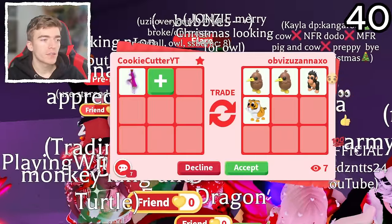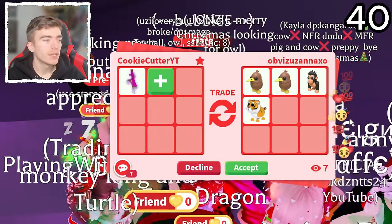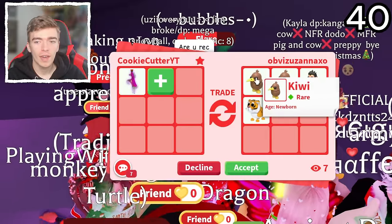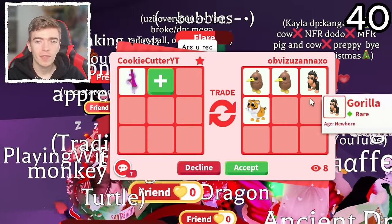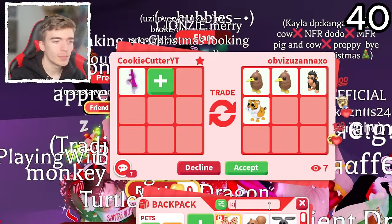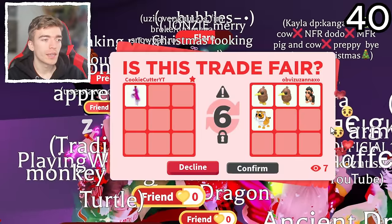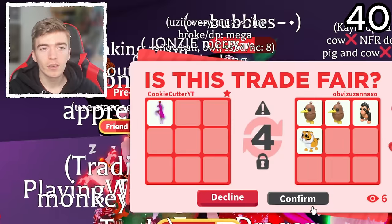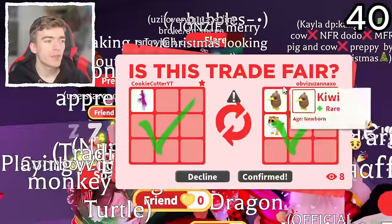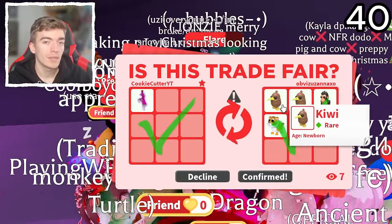I'm not sure if this is a good trade, but there's a bunch of people reacting saying that this is a good trade — they're all giving me thumbs ups. This is probably a bad deal. Why would I want four rares? I don't know what a Kiwi is worth. I mean I have one Kiwi, and the fact that all of these people are like shocked-face — is that good? I don't know, I'm going to accept it. Everyone's doing all the shock face emojis. I don't know what a Kiwi is worth though, so maybe it's useful.